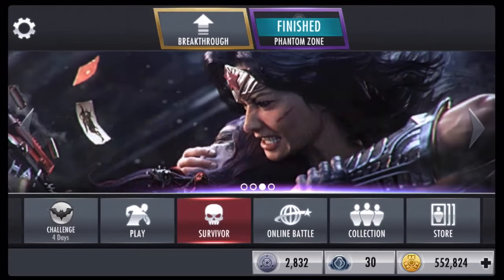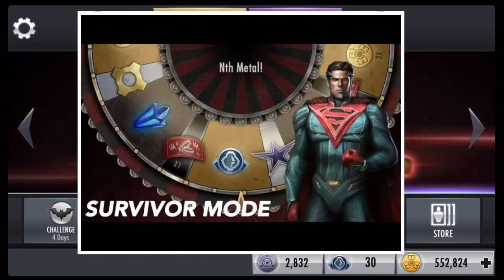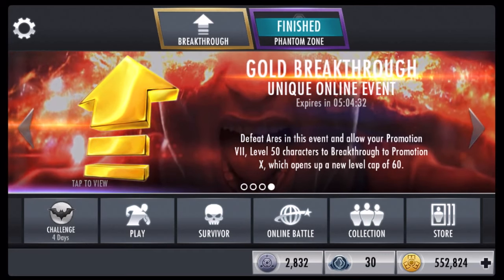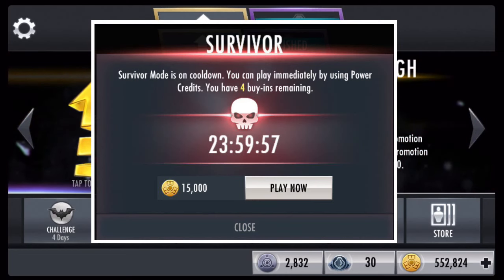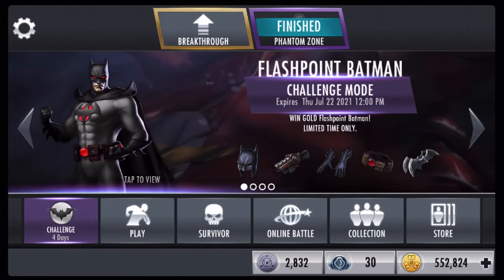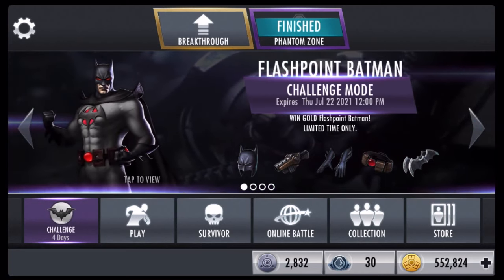The first method is Survivor Mode. Survivor Mode is fast, but it's also hard to get Nth metal from because it's based on RNG. You might get lucky from the wheel and get Nth metal — you could get it two or three times in a row, or not at all. If you're trying to get Nth metal from there, I recommend only saving your credits for when you're refreshing Survivor. This is both the worst and best method because you're basing it on luck, and Nth metal is not even guaranteed.